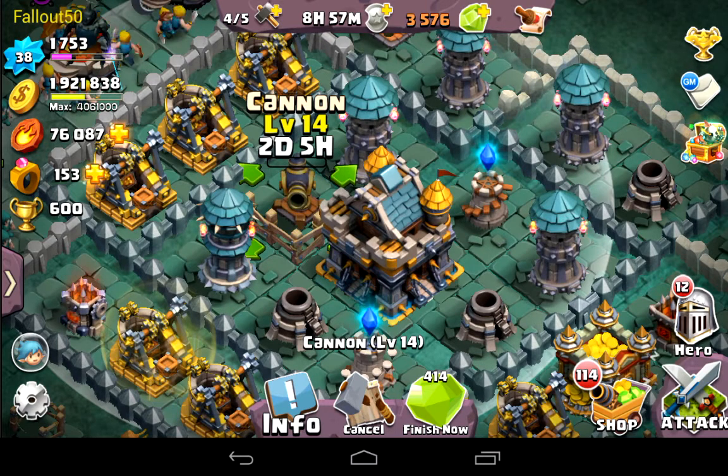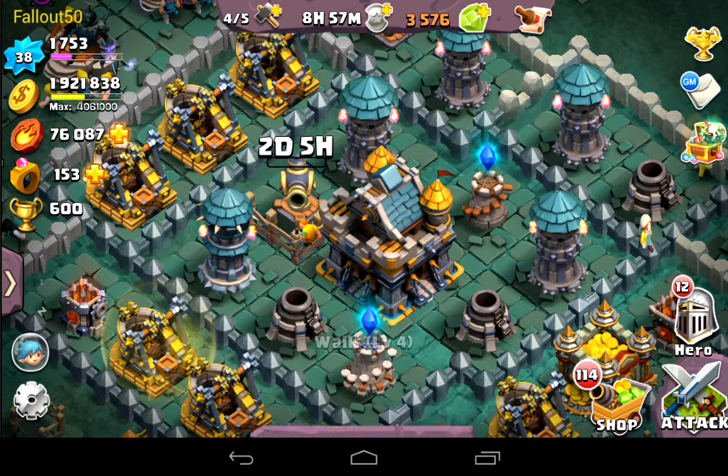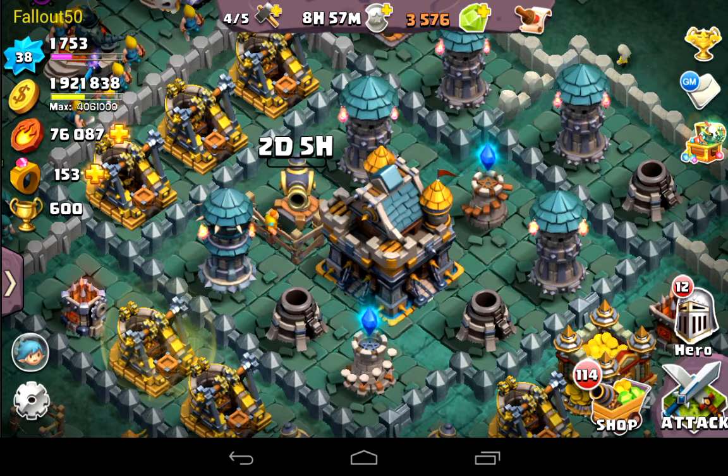If you do want to skip that 2 day 6 hour wait time, it would cost 414 gems. But if you have not got all your builders yet, I suggest saving those gems up and finishing purchasing all your builders up here - keep on expanding and keep on upgrading.